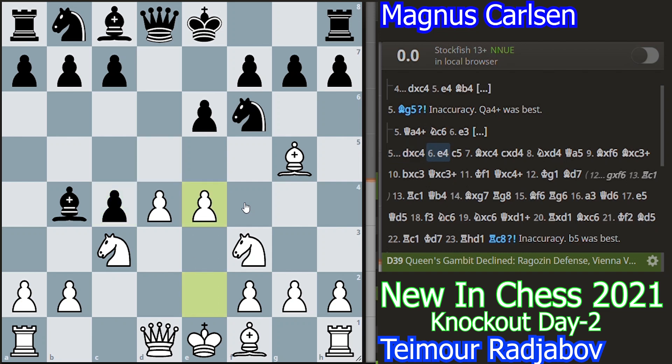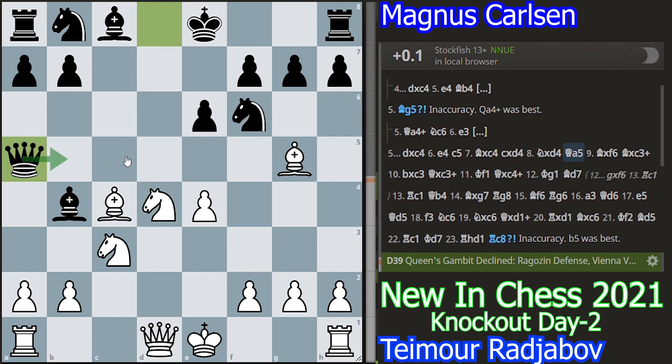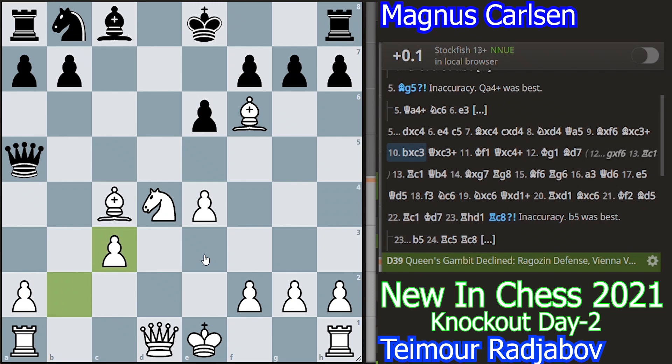Now e4 — all theoretical opening moves. c5 attacking the center. Bxc4, developing the bishop, and castles. cxd4, Nxd4, and now Qa5 attacking the g5 bishop and also putting pressure on the c3 knight. Bxc6, Bxc3 check, and now Qxc3 check, also attacking the bishop.